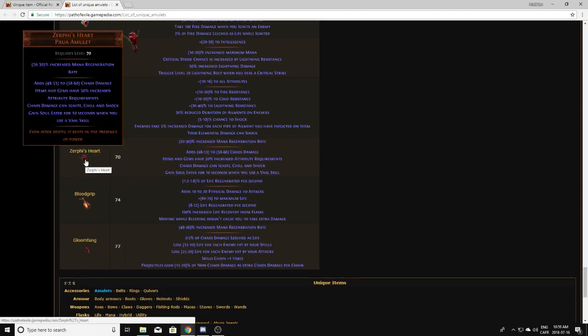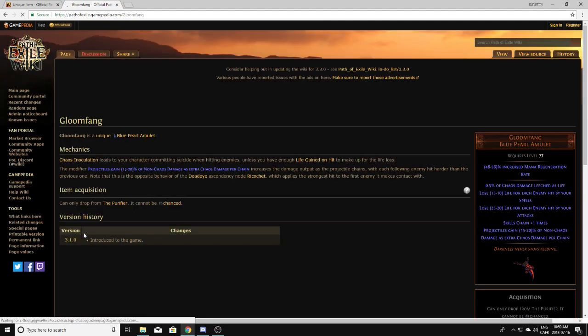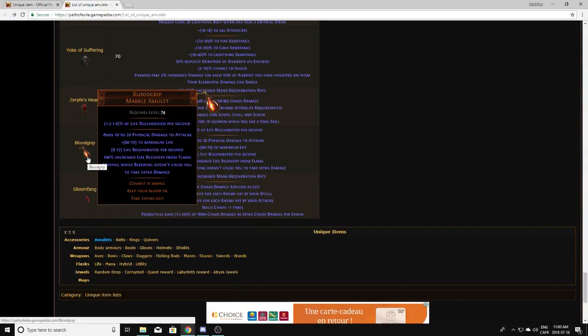Zerfie's Heart is an upgraded version of the Sacrificial Heart, so you're never going to drop this — but they're worth a good amount. Blood Grip is not worth anything, even with a very good corruption. There was a league — I can't remember which one — where Blood Grip had some worth because of a weird bleeding build some streamer made, but currently it's not worth anything, even with a good roll and good corruption.